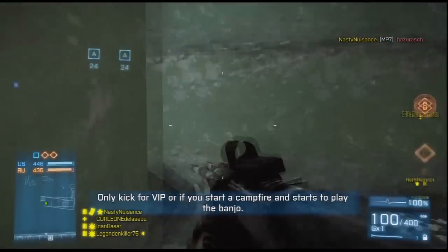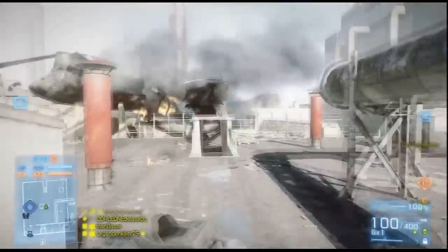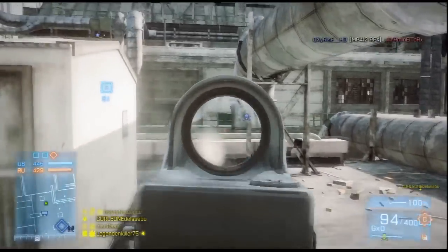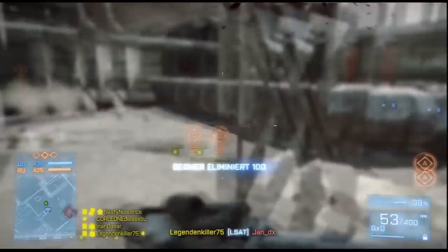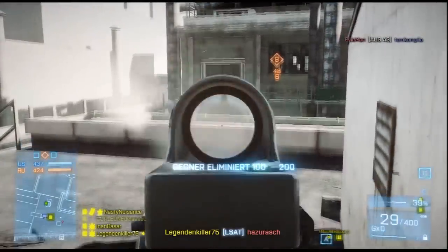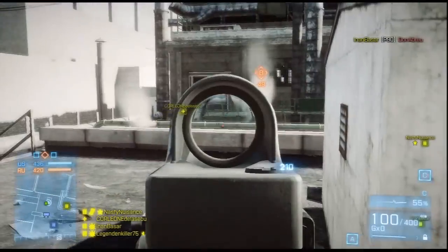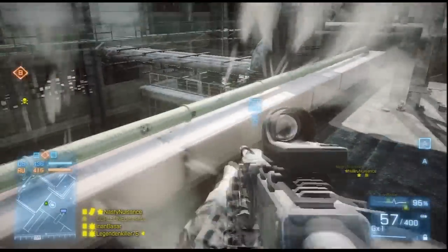Habe immerhin noch zwei, drei Typen gekillt, aber wurde dann selber umgebracht. Dann noch als Tipp: weil hier gegenüber doch ziemlich oft irgendwie Sniper oder so auf dem Dach gammeln, kann man hier diese Pumpline – diese grüne hier – abschießen. Und dann kommt der Rauch raus. Das ist so ein kleiner Sichtschutz vor den ganzen Snipern. Und wenn man A verliert, sollte man sich auch umdrehen. Man kriegt doch eigentlich schon einen guten Sichtschutz durch diesen Rauch, der hier aufsteigt. Damit die Sniper nicht so leicht haben – die einem sowieso auf den Sack gehen, wenn die ganze Zeit da rumcampen.